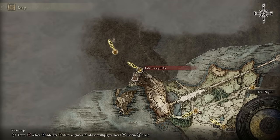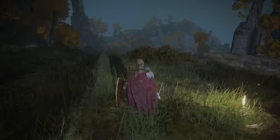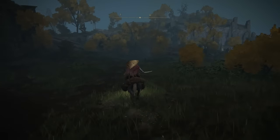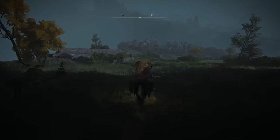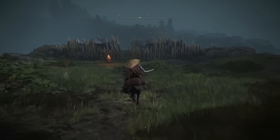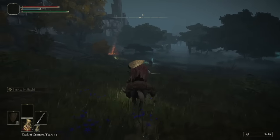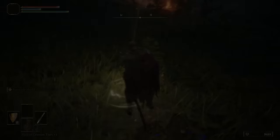Now we are at Lake Facing Cliffs and our next step is to get down to Lake Shore. Head west and follow this main path. Once you come through, you're going to see an enemy camp up ahead — just skip through it, go around the side or straight through the middle — then carry on until you get down here and interact with this site of grace. This one is Lake Shore.